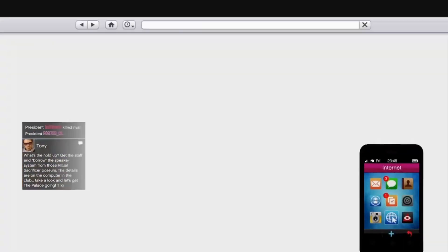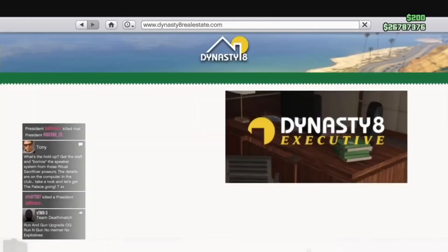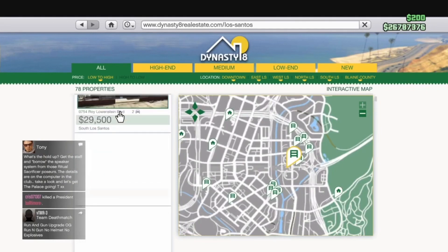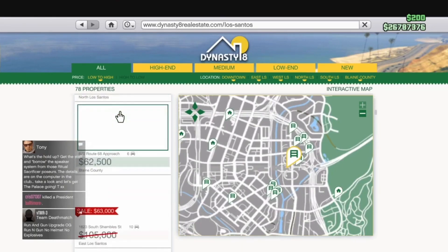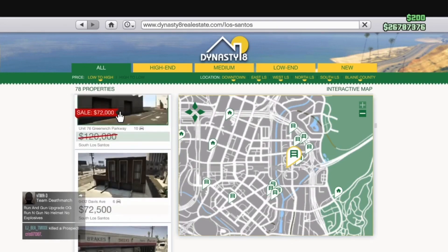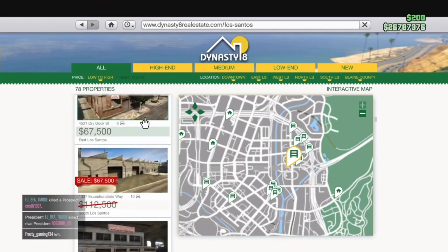Pull out your phone, go to the website, go to money and services, go to Dynasty 8, go to view property listings, go over to low to high. You want to look for the apartment that says 1337, cost around 60 or 70k. As you guys see, it's right here.